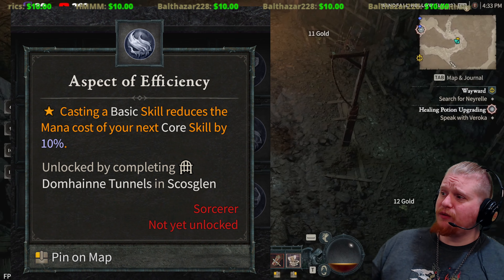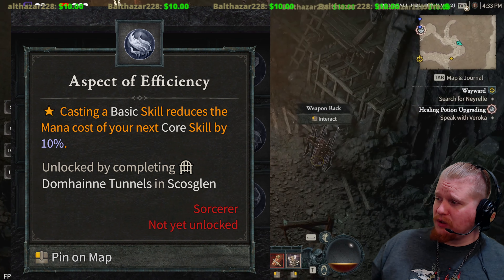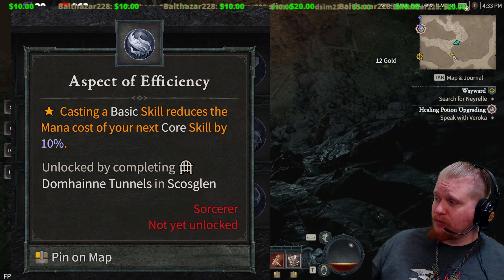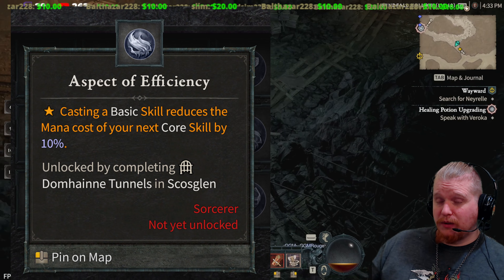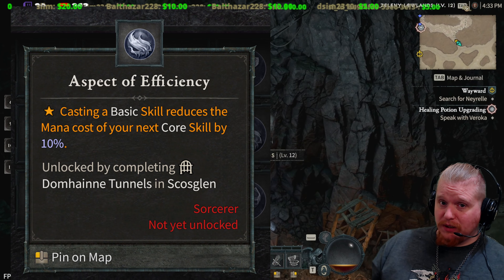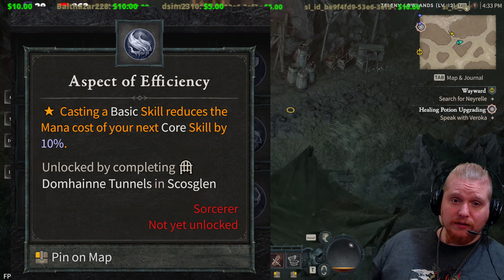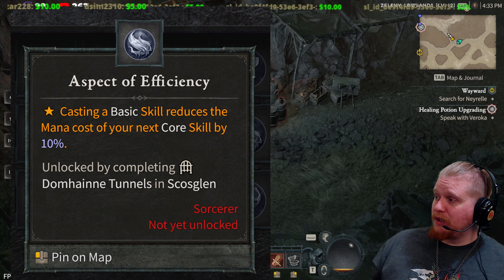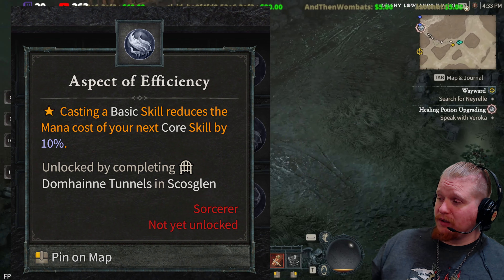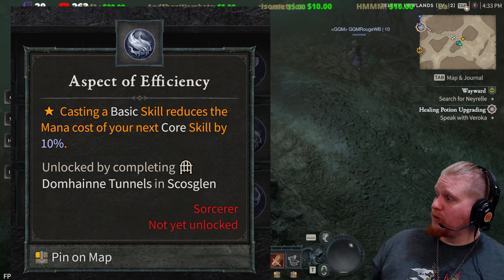Next is the Aspect of Efficiency. Casting a basic skill reduces the mana cost of your next core skill by 10%. I found that I was often casting basic skills even though they didn't really do very much damage, so this may give some utility to those basic skills. Of course it depends on whether your next ability is actually a mana-heavy ability — some abilities honestly didn't cost that much mana, so this wouldn't be all that great for them.